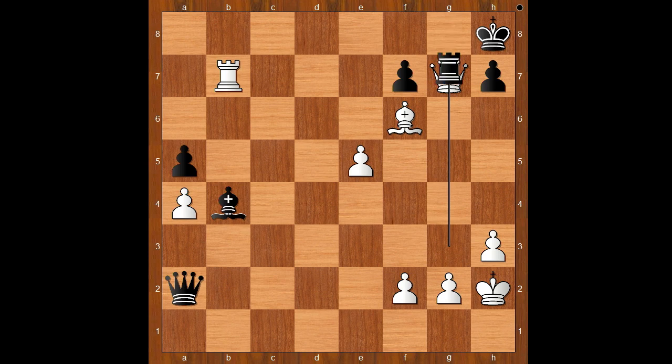Rook to g8 would allow this awesome finish: queen takes on g7 check, and after rook takes on g7, rook to b8 — black can prolong the game, but then check. Back to our game — g takes on f6, pawn takes pawn on f6, threatening queen to g7 checkmate.